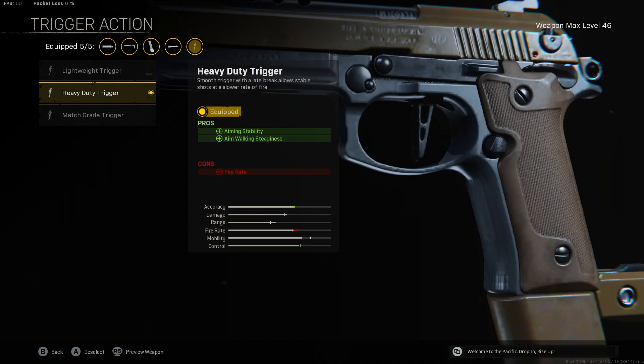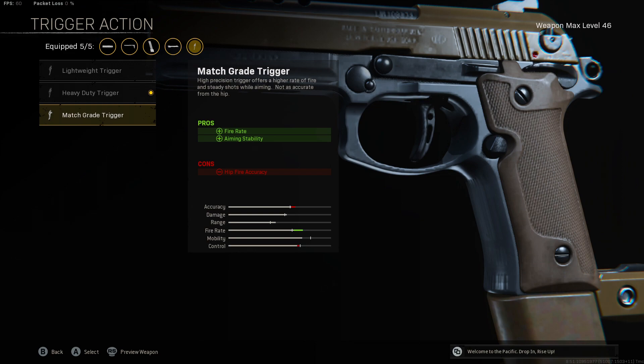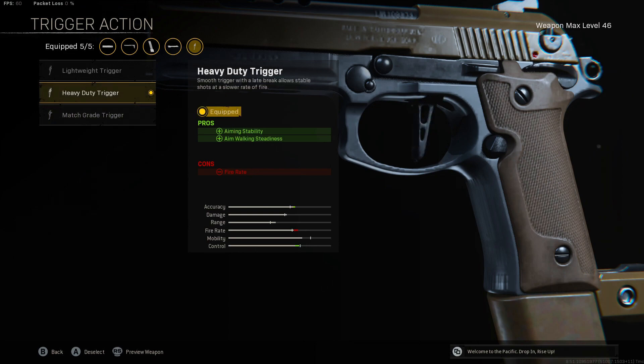For the trigger, I decided to run the heavy duty trigger to increase my aiming stability and my aim walking steadiness. You guys can try out the lightweight trigger or the match grade trigger if you just want to increase your fire rate even more, but personally I didn't really find it necessary, so I just ran the heavy duty trigger.